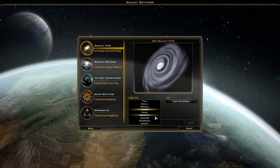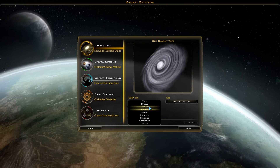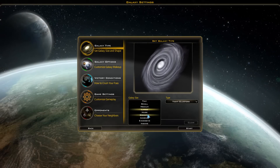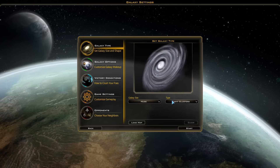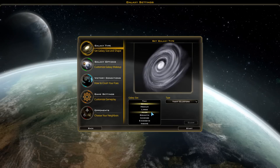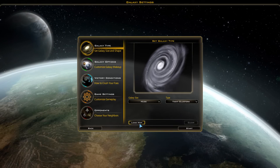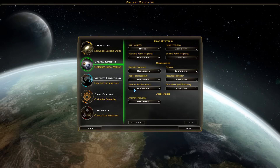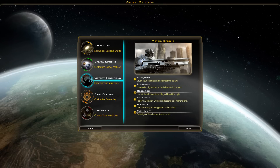Let's take a look at galaxy creation. The map size ranges from very tiny to excessively huge. I'll bump this up one more step because I like the cluster type of map, so we'll put it on huge. There are four different map types, and there's also an option to load pre-made maps.